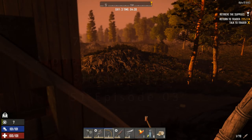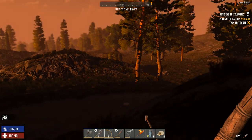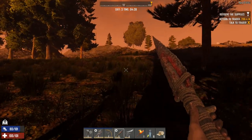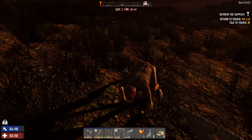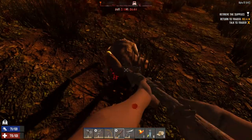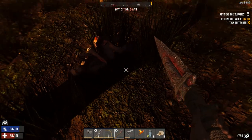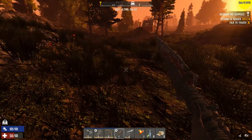Good morning and welcome back to Seven Days to Die. I've got the bow out because I can see in the distance a spider. Let's hop down out of the base and go and see what's around. I'm going to take out this spider and get a bit of XP early in the morning. Oh, look at his eyes — does that mean he was a feral? Okay, that was an interesting start to the morning.